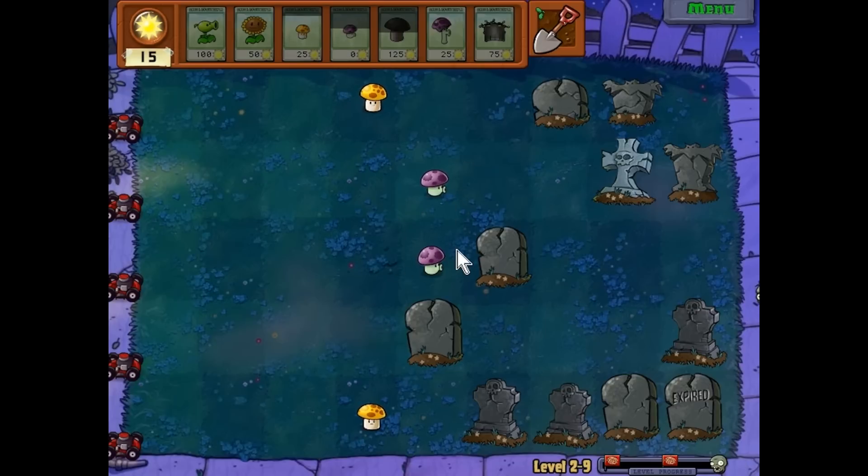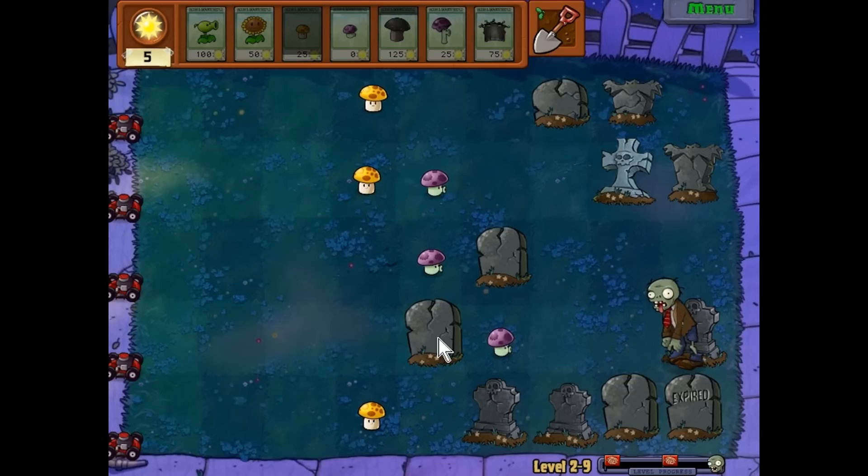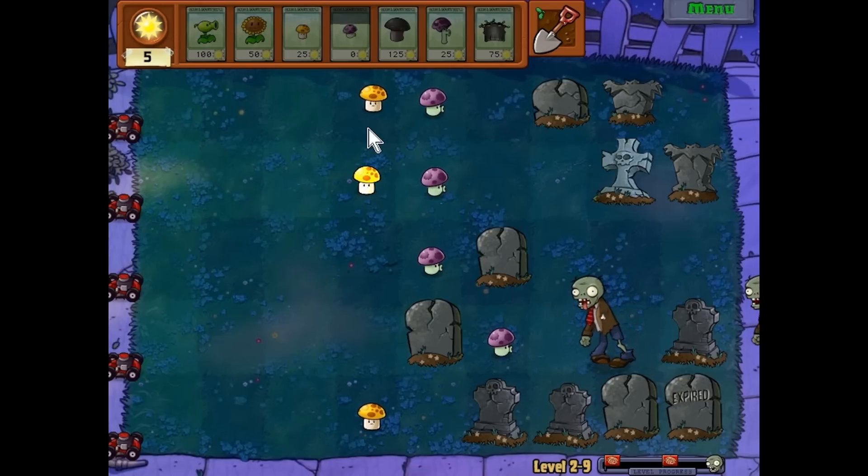Pretty much what you are going to do in this strategy guide is follow my instructions, like the last strategy guide — that's what you are meant to do in a strategy guide. Please follow my instructions; I might get a little bit angry if you don't, because you will lose.